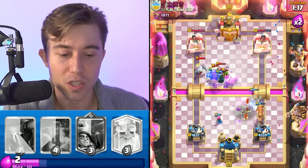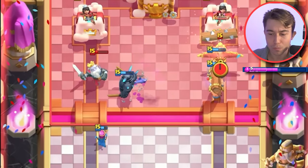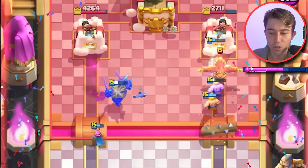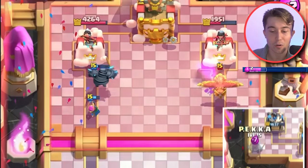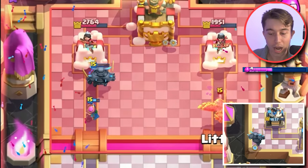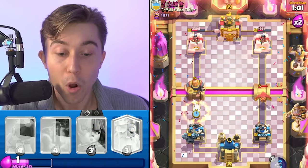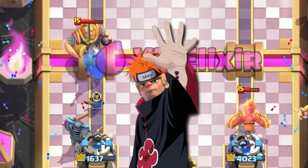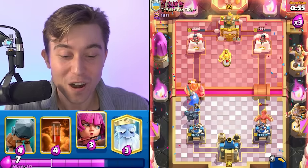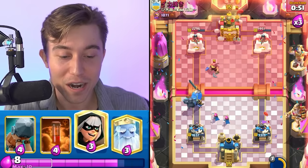If we Zap, the Bandit can one-tap the Goblins, the Fisherman dies, and the Phoenix probably won't be enough because the Ghost will lock onto the Tower. We're gradually whittling away on the Tower — that's all we care about. We don't care about the Phoenix. If he goes in for a Royal Giant, we use our Little Prince to push back the RG. The Royal Giant doesn't do any damage. We're finding our way back into the game, slowing down the pace when we were losing.